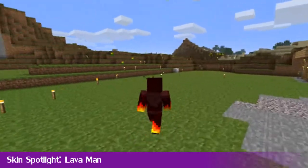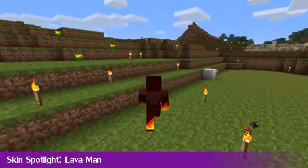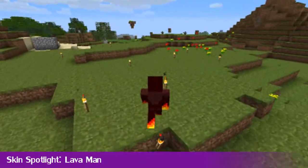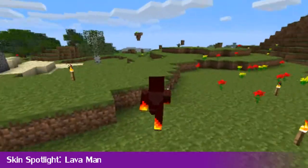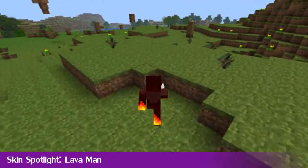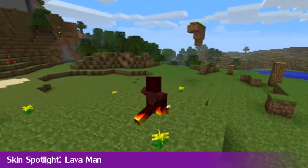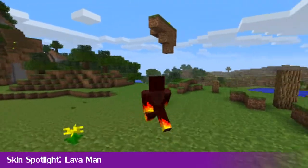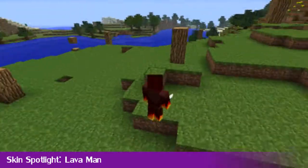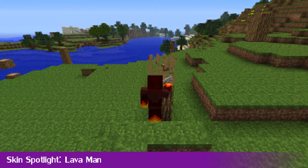Moving on to our second feature, it's the skin spotlight. This week we have Lava Man. I guess it's not a very good idea to go in water. This is the Lava Man skin, as found on the Skindex — links in the description to that. It's pretty cool, pretty mental, and I quite like this skin. You can see everything on the screen you need to see what it looks like. Check the link out, download it, thumbs it up on the Skindex and use it if you like this skin.